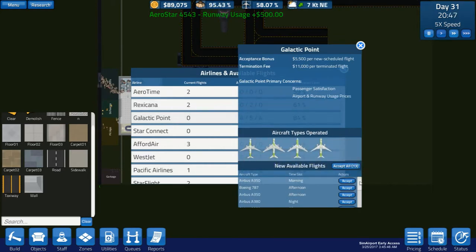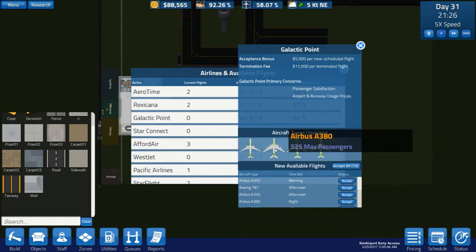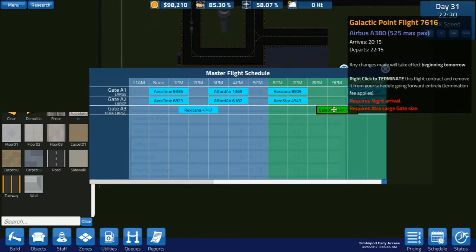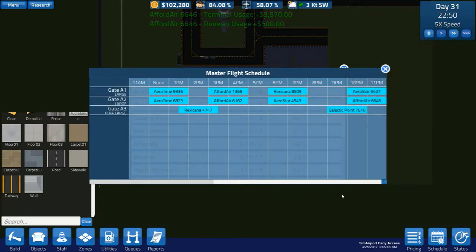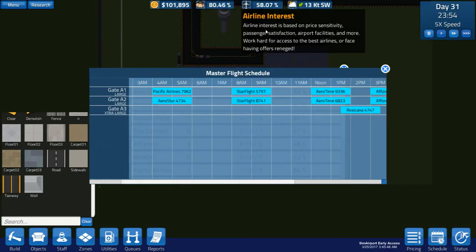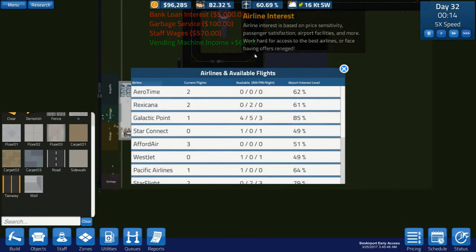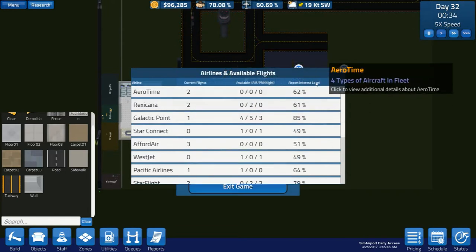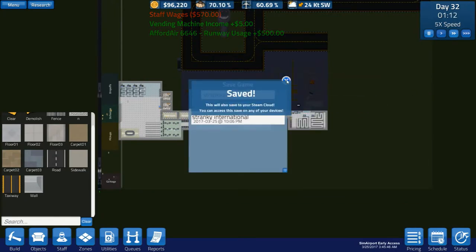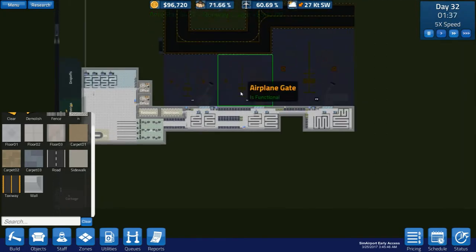787 afternoon, A380 night — there's an A380, a 525, so it's not any bigger. We'll accept it — an A380 at night. Let's go to our schedule. If we overlap it like that, that should be okay. Now we want a morning one. I think we're probably going to kill the game — actually, let's close that and save the game.